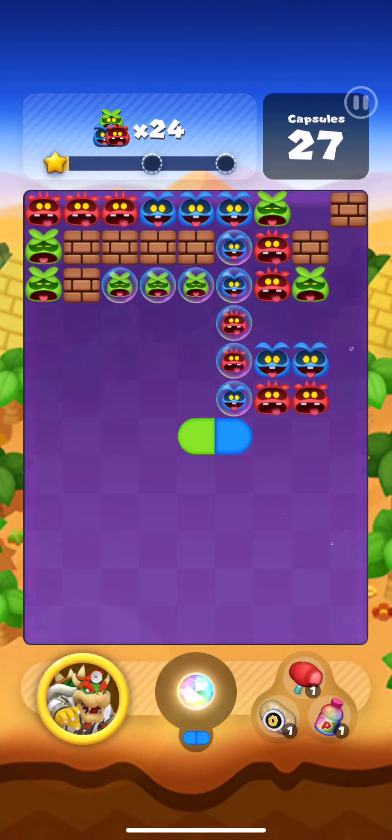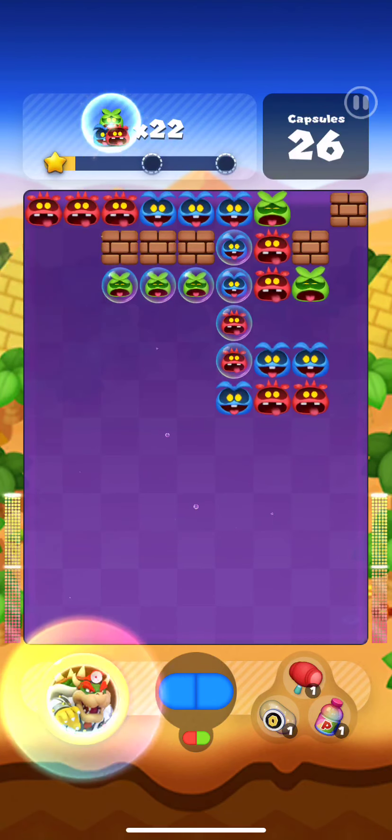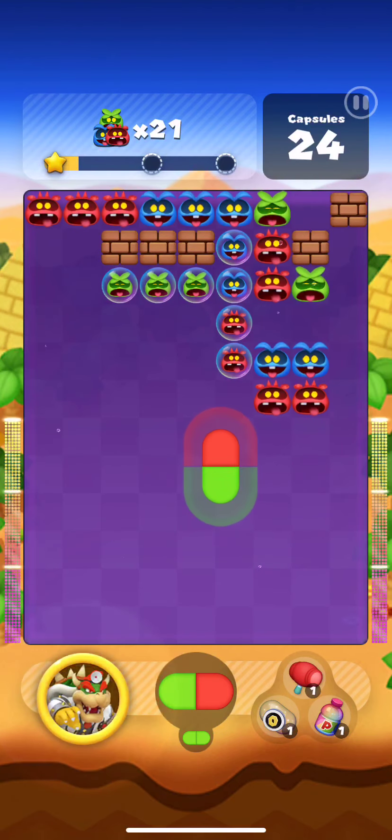If I pop this one single bubble, I can get to the red ones. I can destroy the green ones here without destroying any part of the structure. Finish these blues, and then the reds.